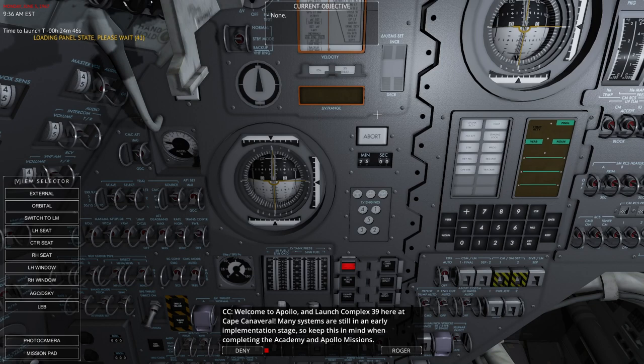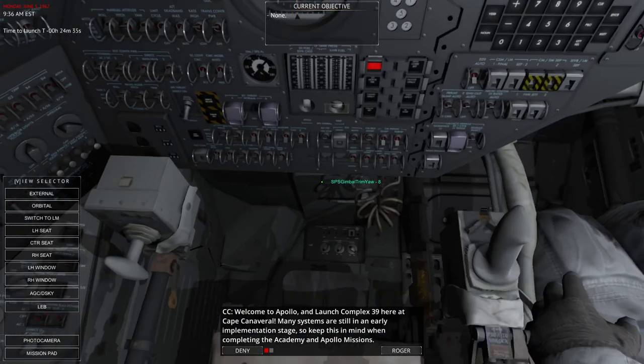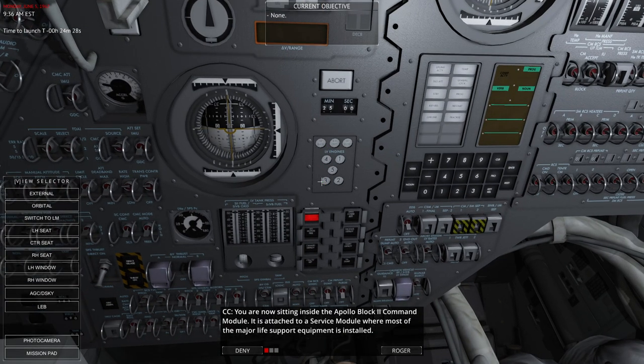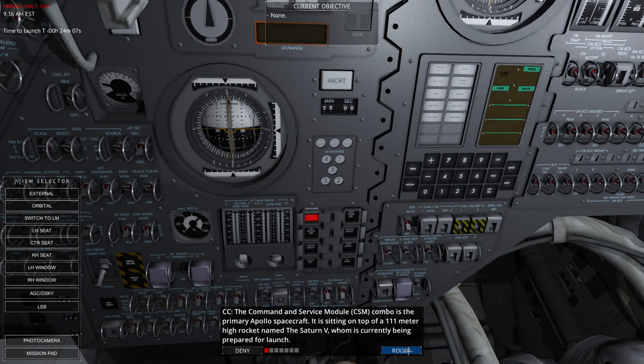Welcome to Apollo and Launch Complex 39 here at Cape Canaveral. Many systems are still in an early implementation stage, so keep this in mind when completing the academy and Apollo missions. You are now sitting inside the Apollo Block 2 Command Module, attached to a Service Module where most of the major life support equipment is installed. The Command and Service Module combo is the primary Apollo spacecraft, sitting on top of a 111-meter high rocket named the Saturn V, currently being prepared for launch. The CSM is a highly sophisticated spacecraft with both manual and automatic systems designed to take you safely to the moon and back.